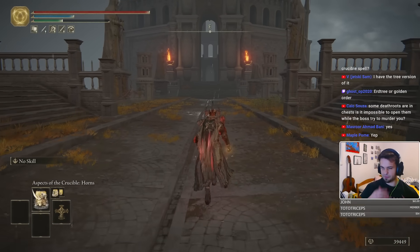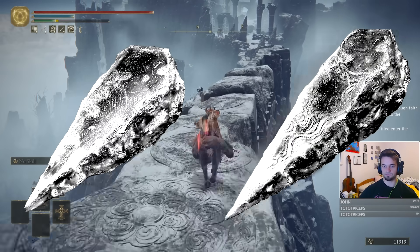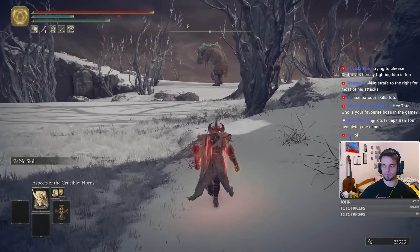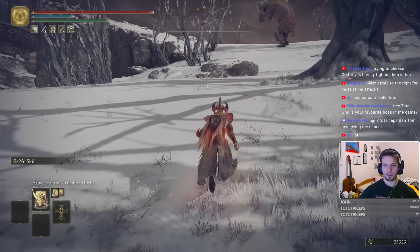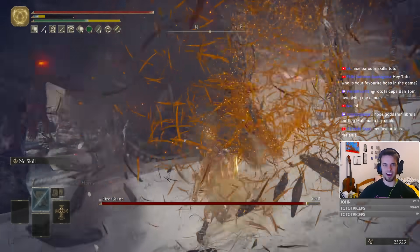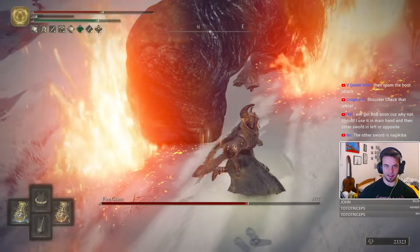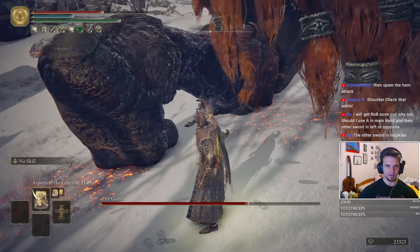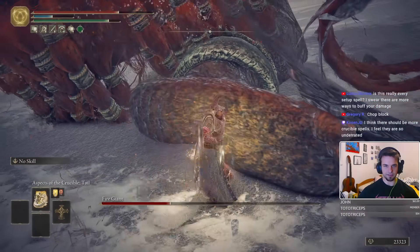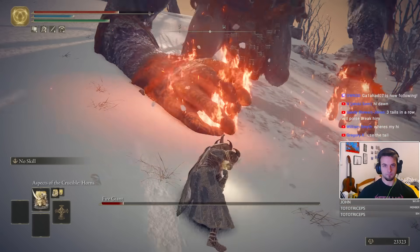Now we are set, so let's head over to the Mountaintops. On our way up we pick up the +7 and +8 Somber Smithing Stones, neatly located along the path. We run past the rest and head straight to the Fire Giant. Fighting the Fire Giant with a +8 seal is not the easiest thing in the world — thankfully for the first phase, the tail incantation manages to do the job really well and even staggers him quite easily. Second phase Fire Giant is another matter entirely though — we just don't do nearly enough damage and run out of Cerulean Flasks.